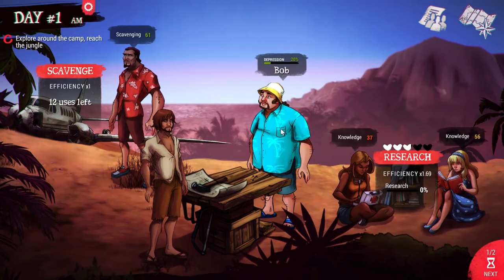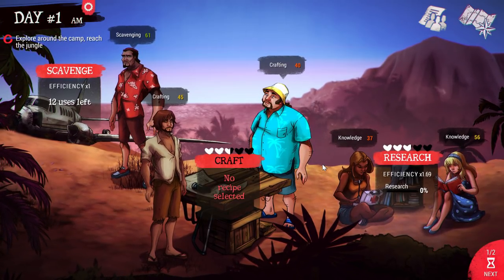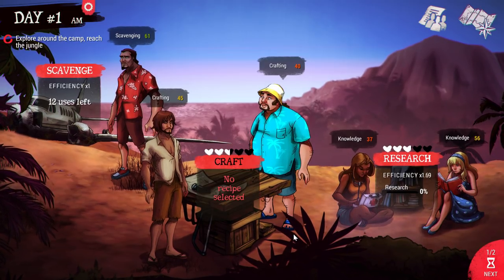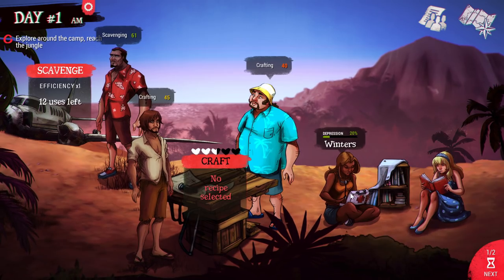Bob will be the other crafter, since he's got a crafting value of 40. Alejandro's is 45. So this seems to be the best starting setup.